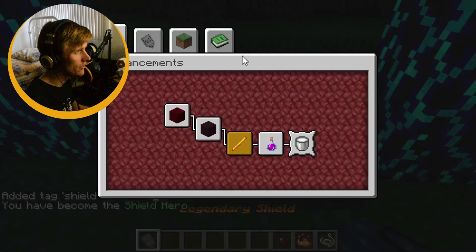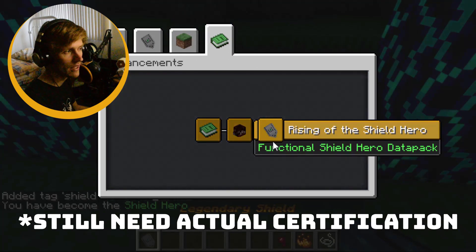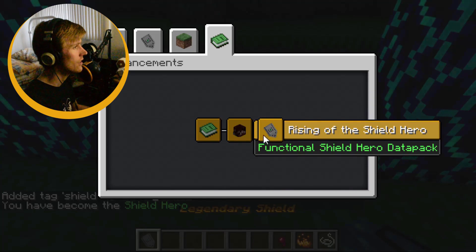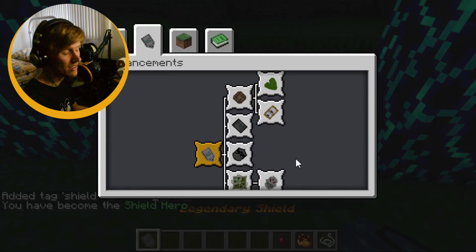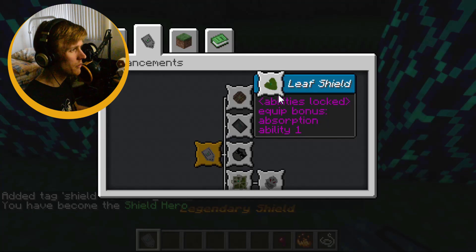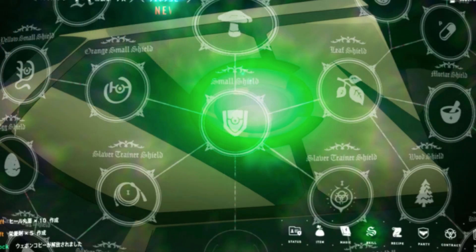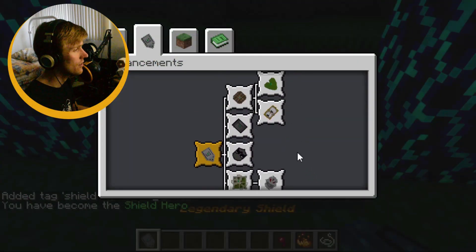Now, as I said before, you can check your advancements and check installed datapacks right here. Very nice. I kind of started piling up the shields in here, just so it's not a monolithic line of unlockables. There's not really any rhyme or reason to it — I'm sure it's got an actual order in his hub, but I don't know that order, so I'm just stacking them as I see fit.